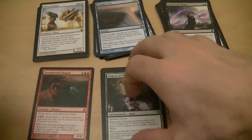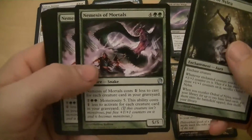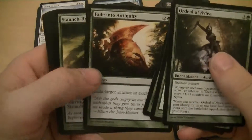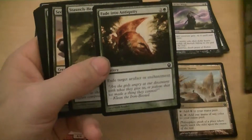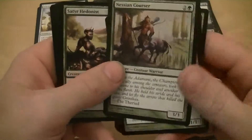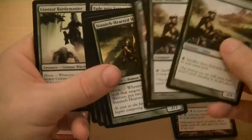There are playables. Ordeal of Nylea — you get two basic lands when it goes off. Nemesis of Mortals — costs one less for each creature in your graveyard; six for a 5/5 is okay anyway, and monstrosity also costs one less. Fade into Antiquity is a sideboard card. Staunch Hearted Warrior — put two plus one counters on it, that's good. Sedge Scorpion — one-one with deathtouch, sort of a removal spell. Nessian Cursor — three for a 3/3 is okay. I'm thinking about using the Satyr Hedonists with the dragon for the mana, and you can also use them to cast these big green creatures.